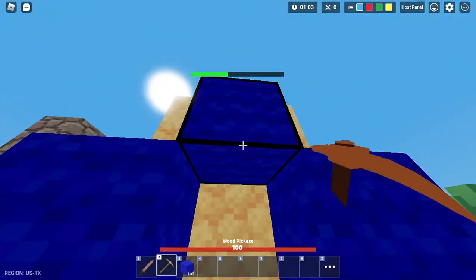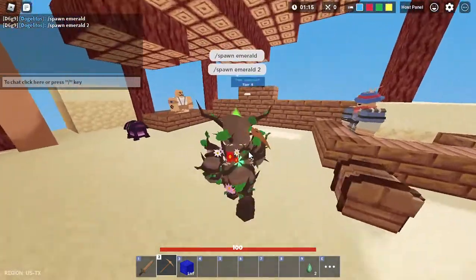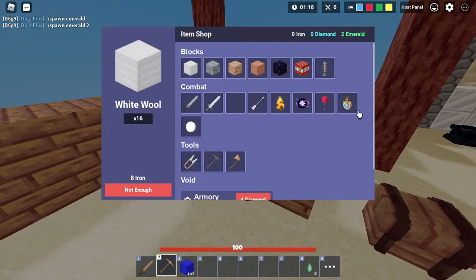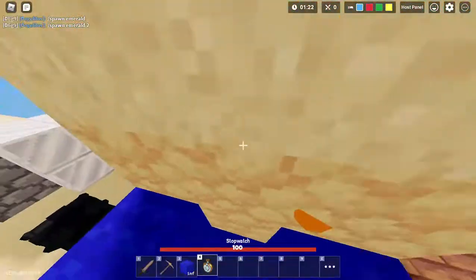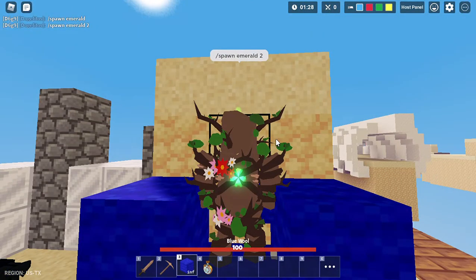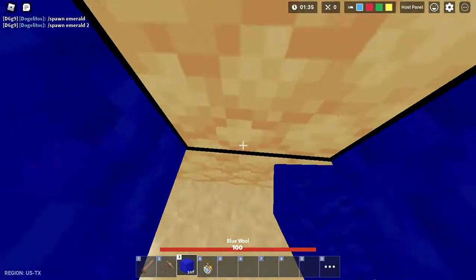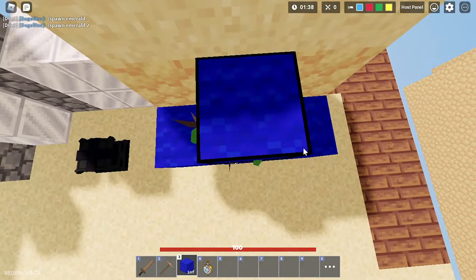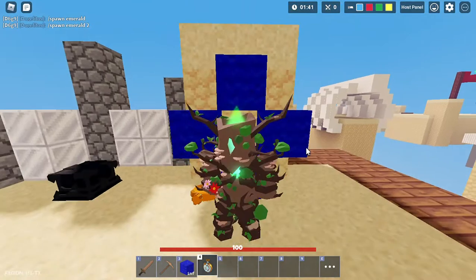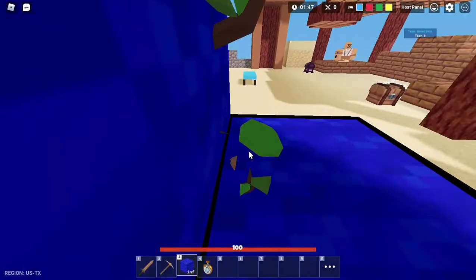Let me remove this top and then spawn an emerald. We're going to go to the shop and get a stopwatch. Then we're going to activate the stopwatch inside the contraption.